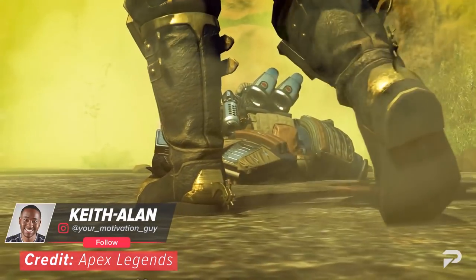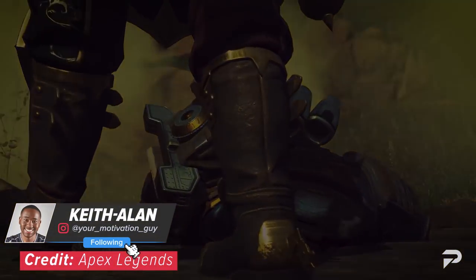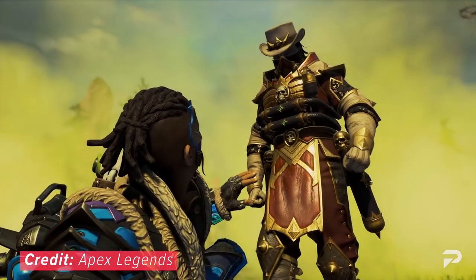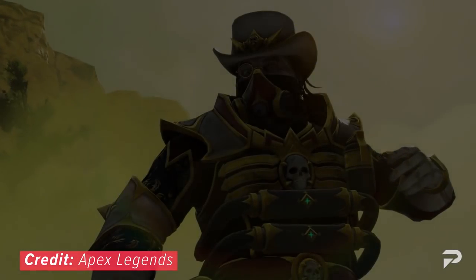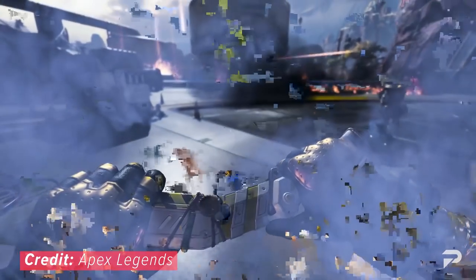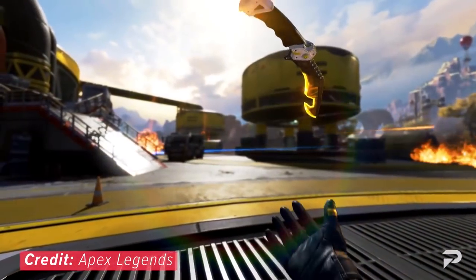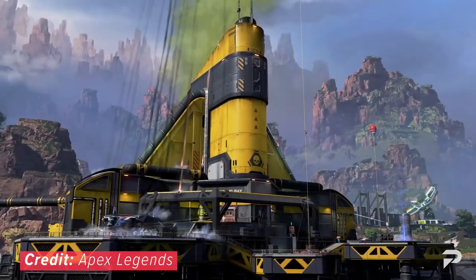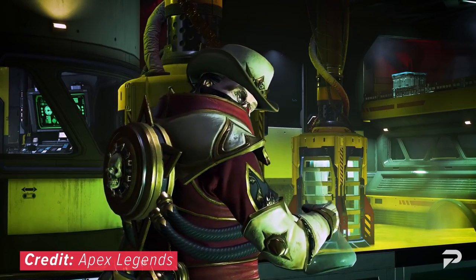What's going on legends, my name is Keith Allen, your motivation guy, and today we're gonna break down the evil scientist we all love to hate - Caustic. This legend specializes in crowd control and fortifying space for your team to fight from. We're gonna talk about his abilities, what kind of team comps work well with him, and more.